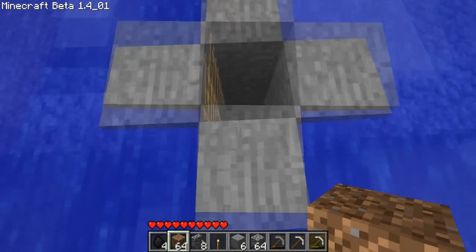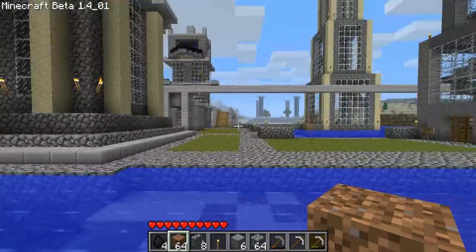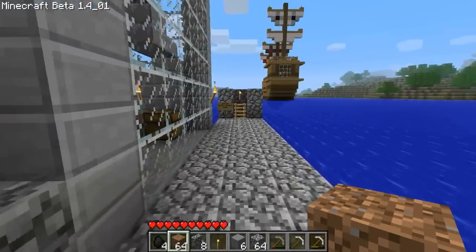This hole here leads down to a section of our caverns. Underneath the bay and all these hills are basically hollowed out — you'd be lucky to dig five blocks into them without falling into a cavern. This is our main cavern entrance over here.